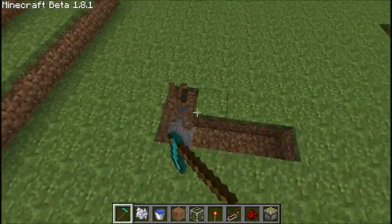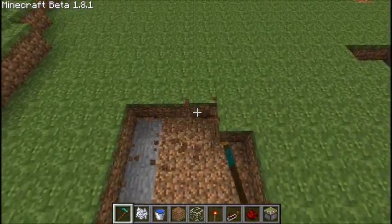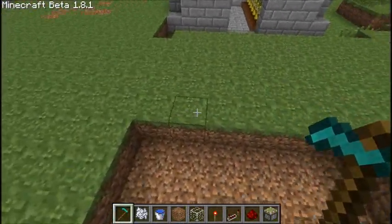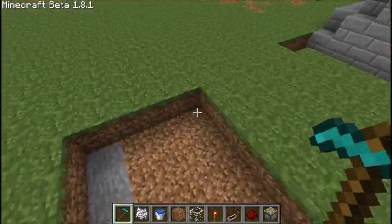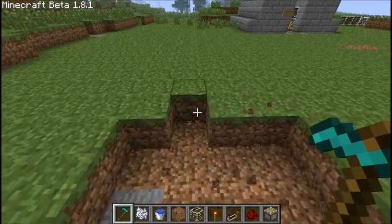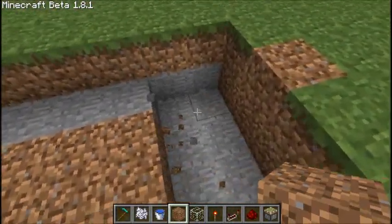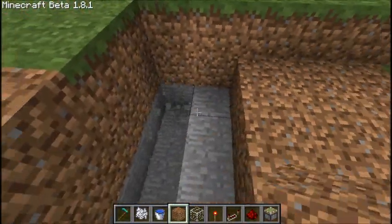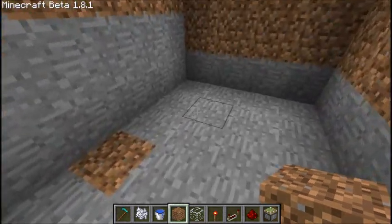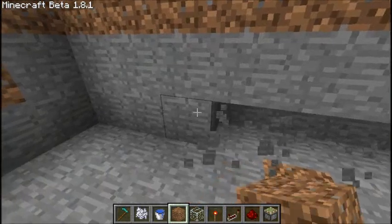We want to start with a four wide, eight long, by three deep hole. Now that that's done, we want to go down here and dig out a couple of side paths.